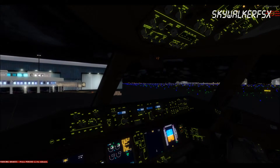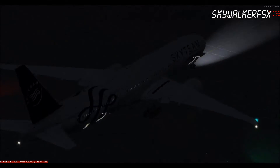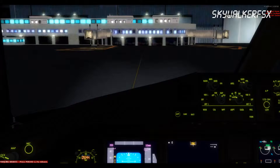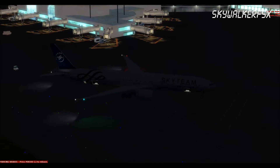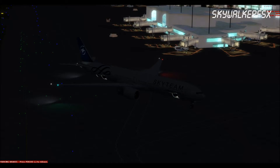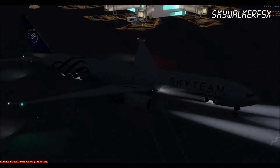Let's set the parking brake and put the taxi lights on — look, very nice texture, very nice indeed. You can see from outside it's very nicely modeled. I can put the strobe, the logo, and the beacon lights. Let's see outside — look at that effect, very nice! And we can also put the landing lights on — look at that, very good indeed.